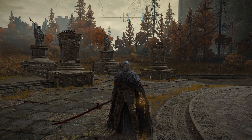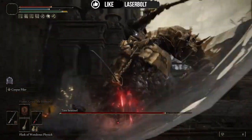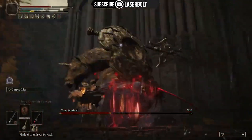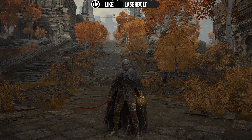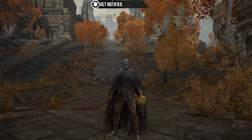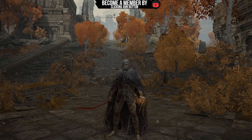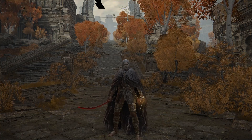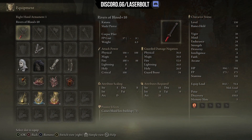Now let's look at number two: the Rivers of Blood — not the number one bleed weapon, but the number two. I'll be showing you what number one is later. Trust me, the Rivers of Blood doesn't stay behind. If you want to see it put together in a god tier bleed build, check the pinned comment for the link to that video. Just like the Poleblade, it hits with physical, fire, and the passive effect causing blood loss buildup at 73.